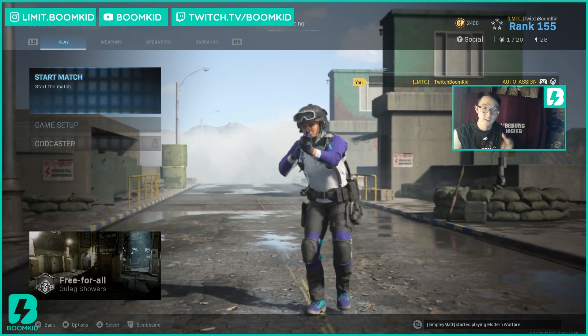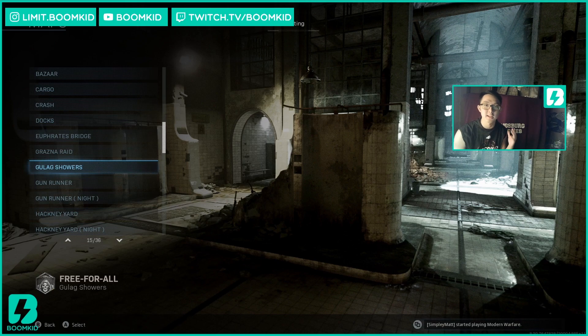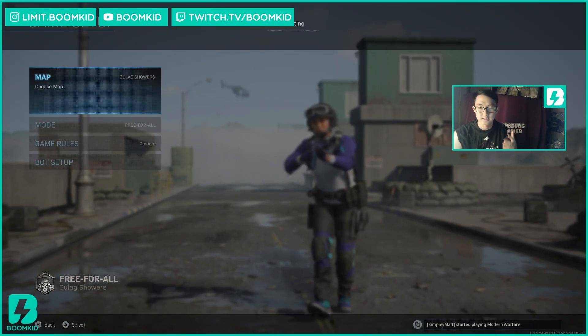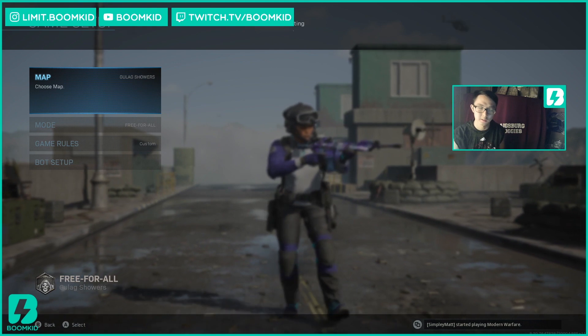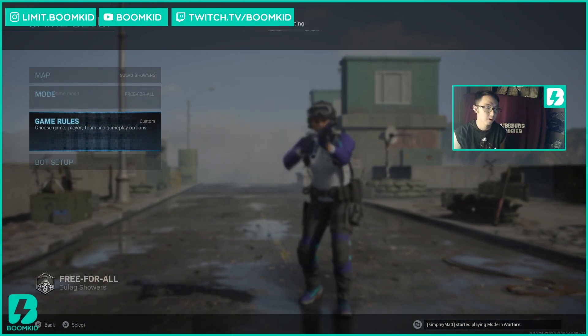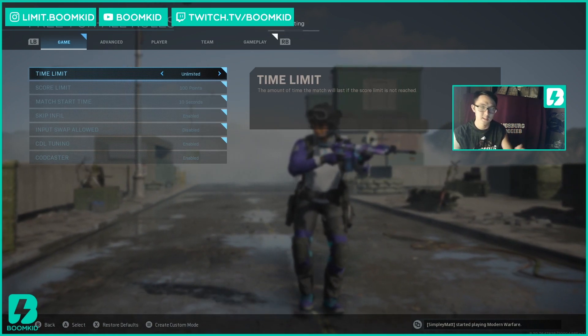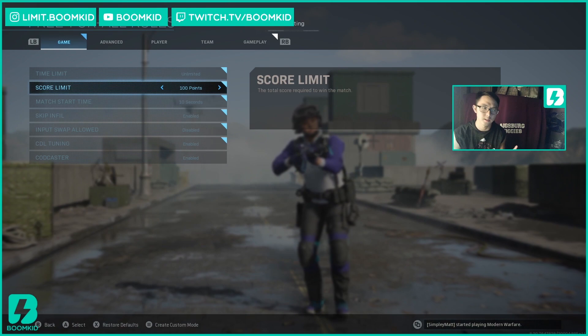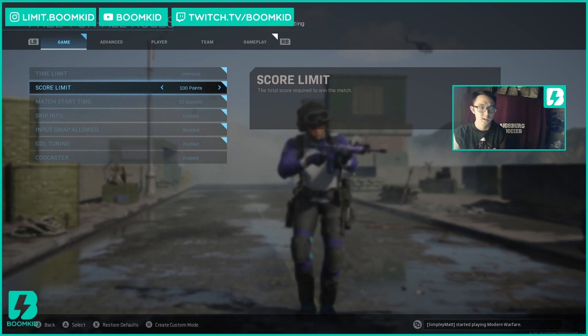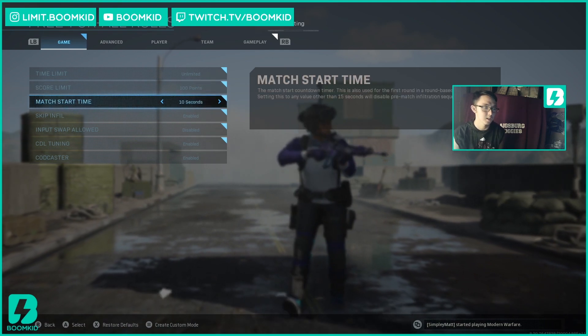Today we're going to take you into how I get started for my day of Call of Duty. It starts off in custom games — we set the map to the Gulag. I know some people use Hackney Yard or Gun Runner, but I like to do it in the Gulag, get it done quickly. Free-for-all, and here's where things get changed a little bit: game rules, unlimited time, set to 100 points — 100 kills for me to start off my day.